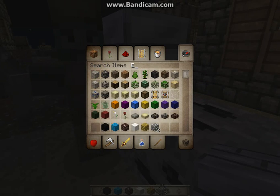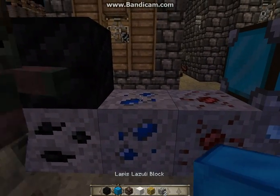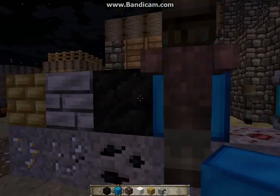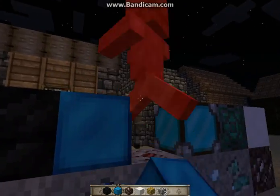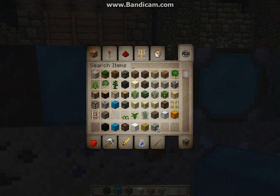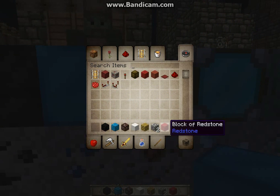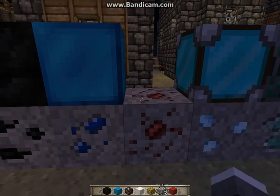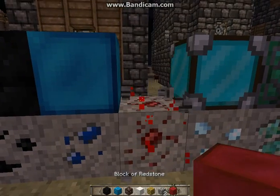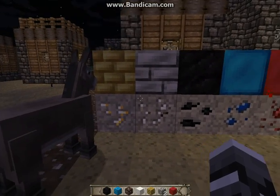This is the block of coal right here. This is lapis. And then this is... no, that's not redstone. This is redstone. So here's some of the blocks you may find.